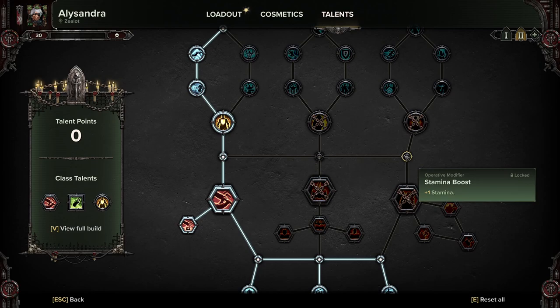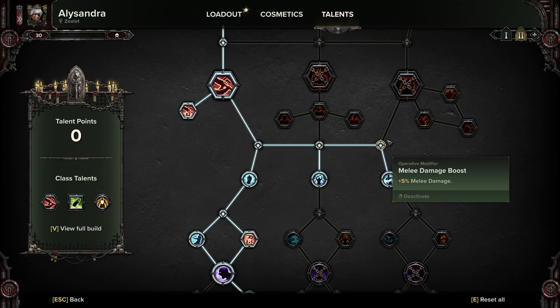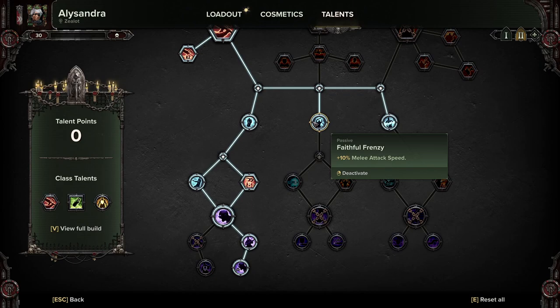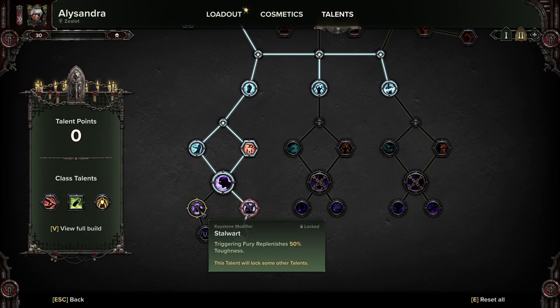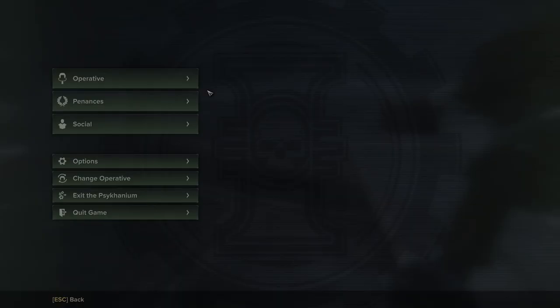We're grabbing Fury of the Faithful, getting the double charge, and taking all three of these because you mostly want the five-plus melee damage. Keeping Sustained Assault — four-plus melee damage for five seconds on hit, stacks five times. Faithful Frenzy because attack speed is really good for a hammer since they are quite slow. Then all the way down: Invocation of Death, Blazing Piety, Year of Your Rising, and Righteous Warrior. I'm not taking Stalwart or Infectious Zeal because they're very much coherency-based and you're not going to be in coherency that often — you are very quick on your feet with this build and will be charging a lot with Fury of the Faithful.